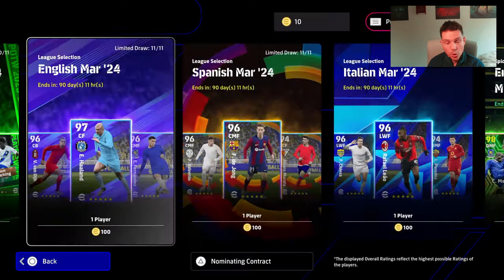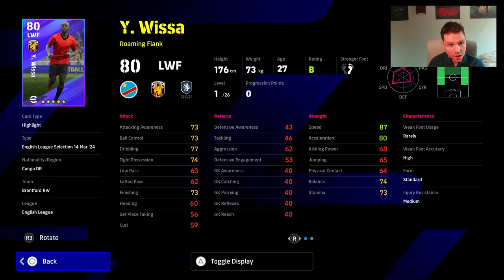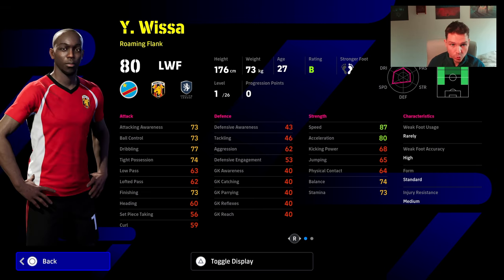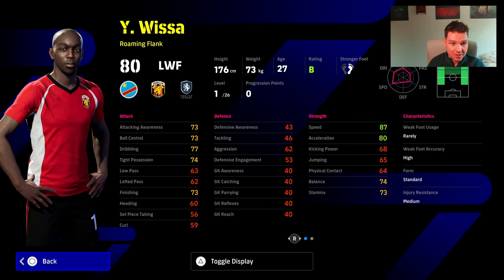You can still get these cards and bring them to division one. We have Wissa here as well. This guy is just a traditional, really fast Roman flank left winger. He can play right side or left side. Super sub as well — use him as an impact sub. Fairly decent.